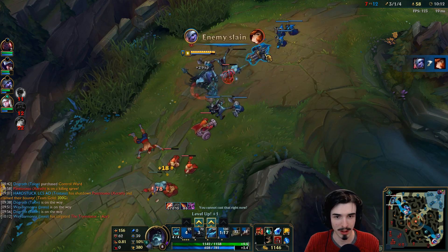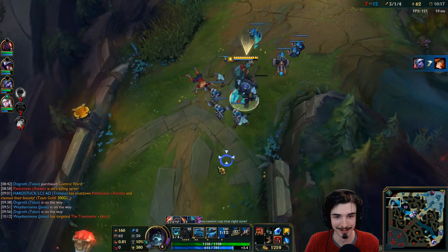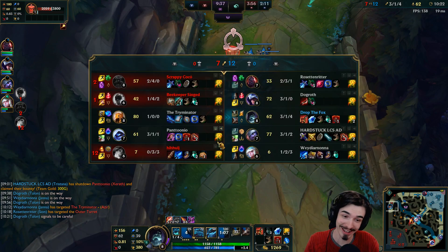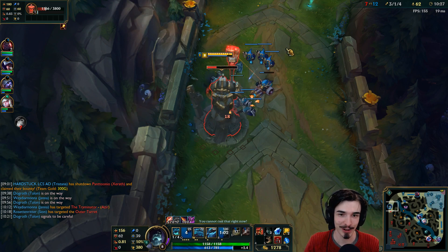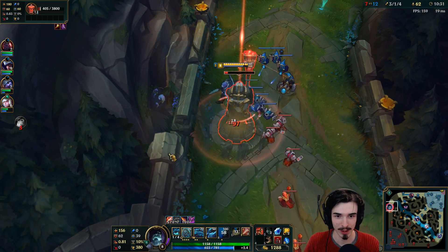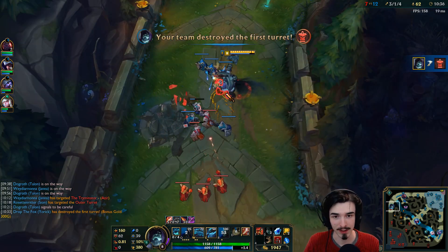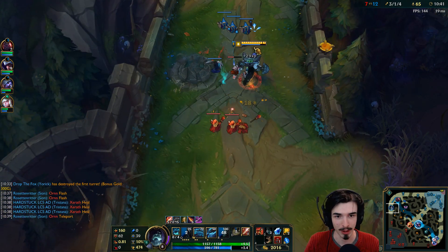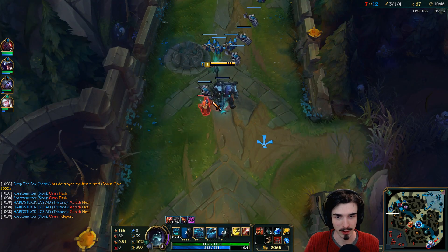Now I want to give a small shout out to the Talon on my team who gave me jungle. He was a bit toxic because I picked Yorick and someone told me to kill myself, but it's okay — I'm sure they like me now because I'm actually doing well. Yorick is pretty good at pushing towers down. His Q is an auto attack reset and it works off Sheen effects too. When you get your Triforce, you'll see that it's pretty good.